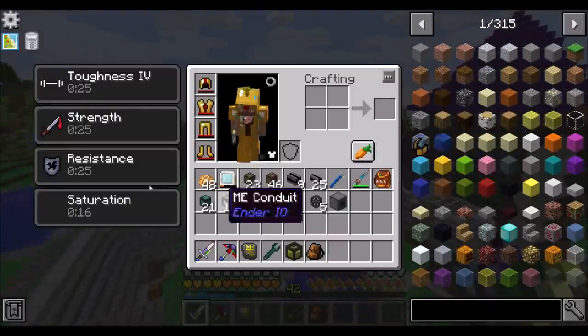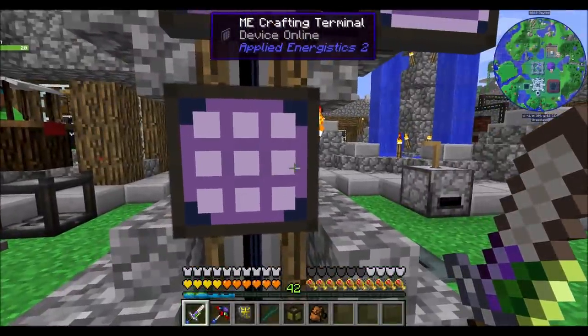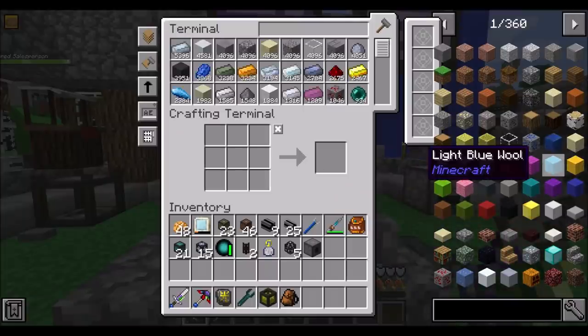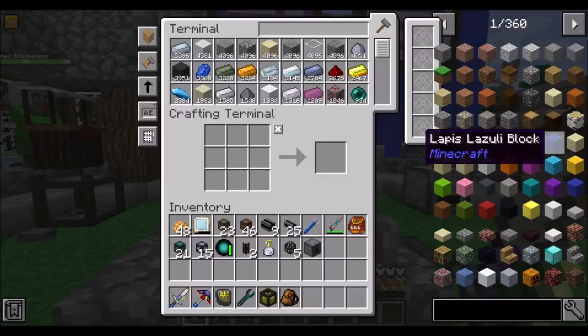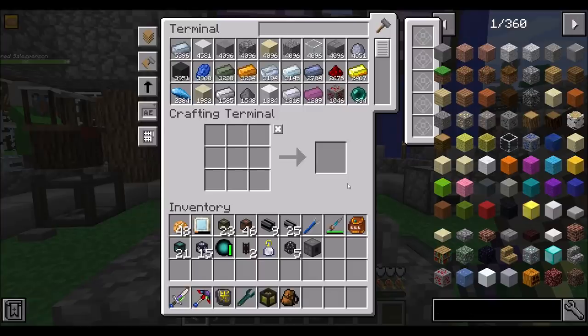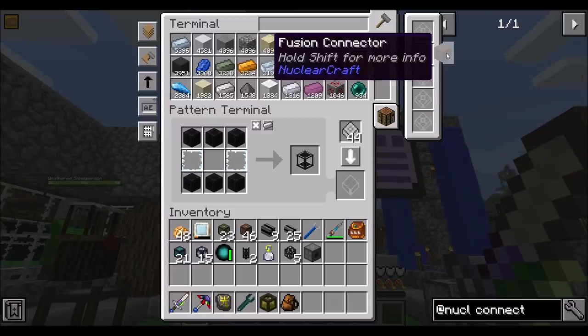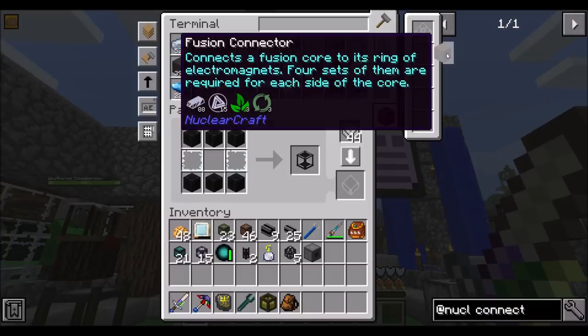To get this thing up and running, we're going to need some electromagnets, a fusion core, and some fusion connectors. From what I remember, you place the fusion reactor in one spot and you're going to need some fusion connectors — we did this in Modern Skyblock a little bit. So let's get the fusion reactor built first and teach this thing how to make the connectors from Nuclear Craft. The fusion connector connects the fusion core to its ring of electromagnets; four sets of them are required for each side of the core.